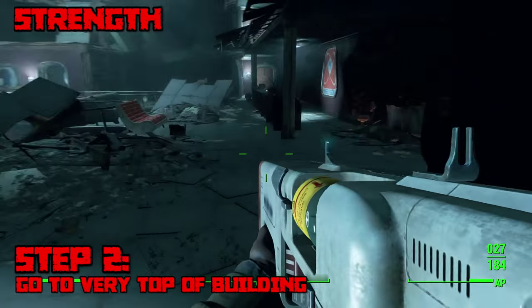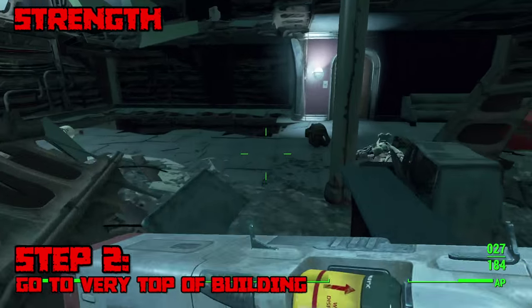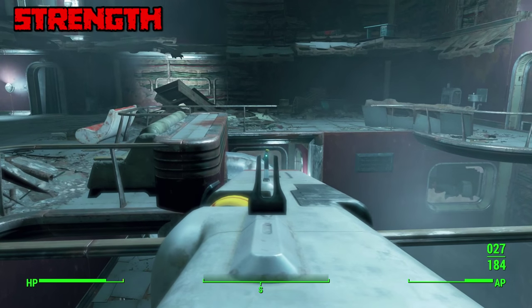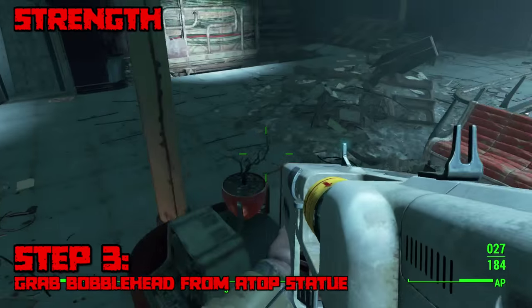Take out all the enemies and navigate to the very top of the building. At the very top you'll find an enemy in power armor, so be sure to take him out. Once you take him out you'll see a statue on the wall and the bobblehead will simply be right on top of the statue.